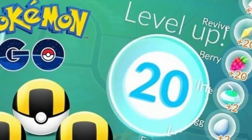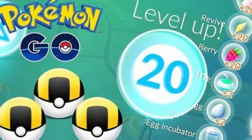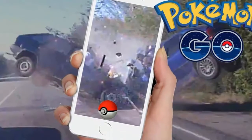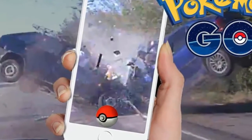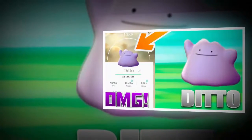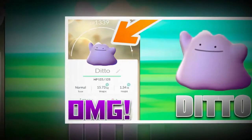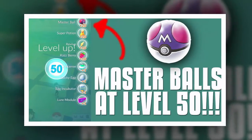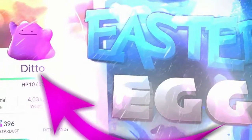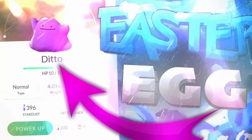More Pokémon GO Easter eggs. It's a fact that Niantic already confirmed the arrival of Pokémon GO Easter eggs for Eevee's evolution, particularly as reported by Frag Hero. Fortunately, there are still a good number of these eggs left to be discovered by players. Interesting as it may seem, players still want more — for instance, some Easter eggs for Ditto, as it's surely an interesting addition.